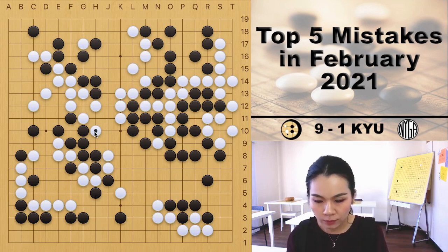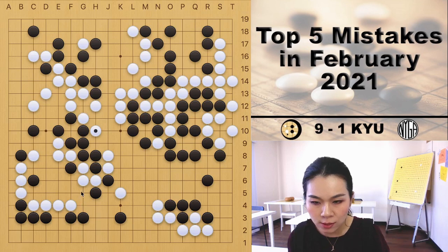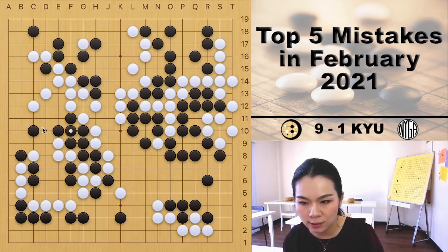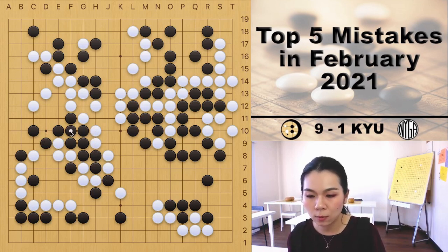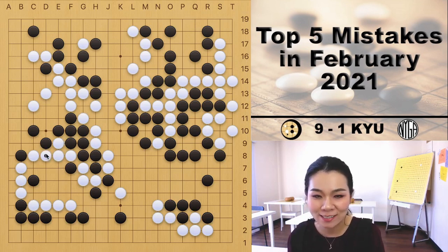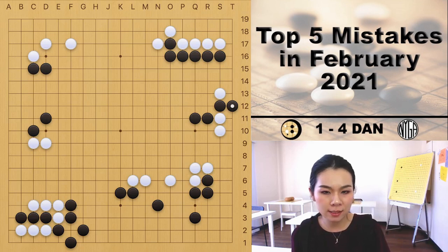Instead of playing that atari — which is an impulsive or 'reflecting' move, meaning you play too fast without thinking, automatically assuming you need to protect your three stones — the correct move for white should be the hane here. This move can completely surround the entire black group. If black tries to cut, white can simply atari and capture the entire dragon in the center. After the tiger's mouth, black is forced to connect, white has sente to fix the weakness, and the entire dragon is dead.